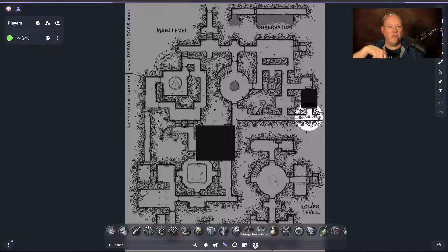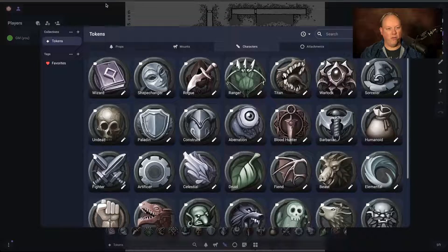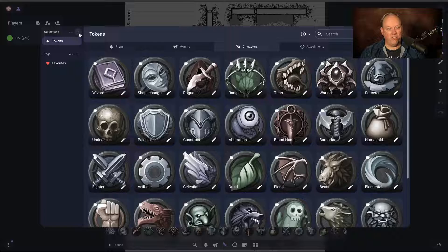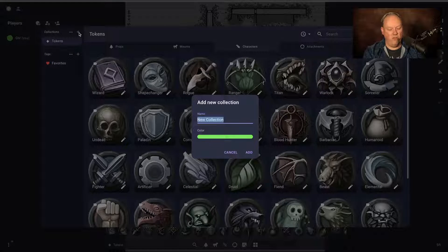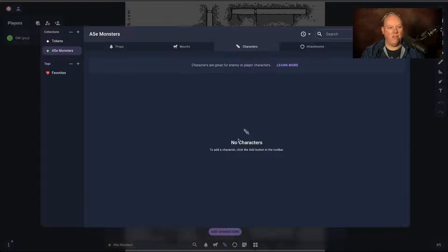I've already downloaded the tokens from the Monstrous Menagerie on DriveThruRPG, so I have that locally on my machine. I'm going to go to my monster tokens here. In the collections, I'm going to click the plus and create a new collection called A5E. So I have a new empty collection in there.